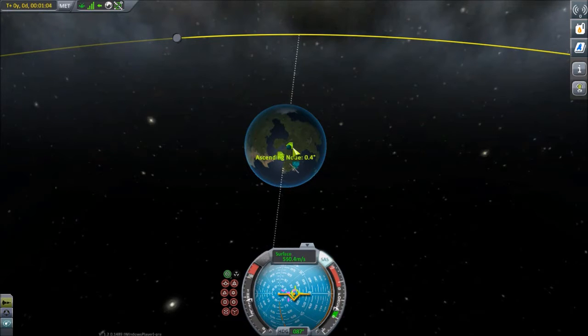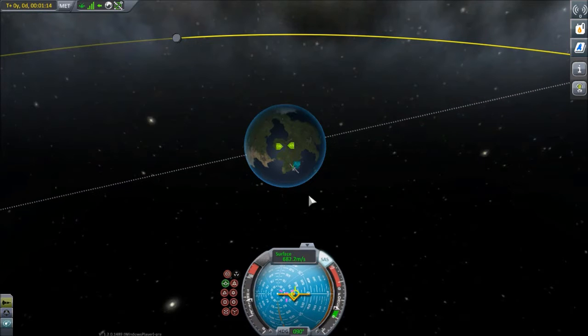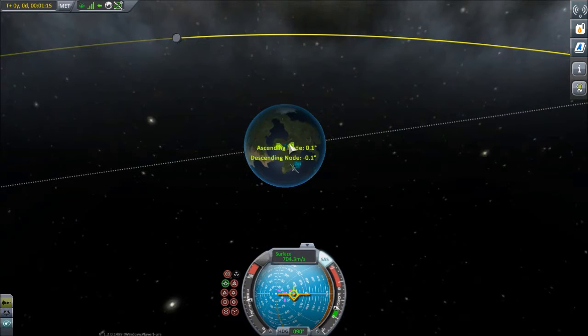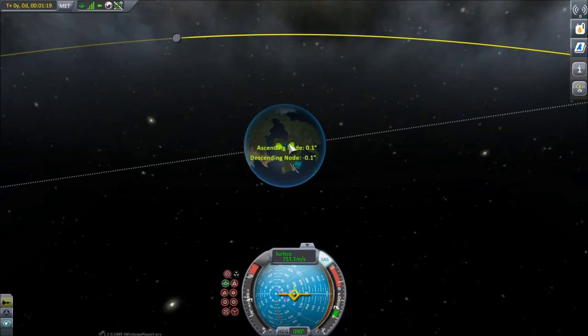You'll probably notice me setting the Mun as a target and using the ascending and descending node to try and zero out my inclination, because the Mun has zero inclination with respect to the axis of rotation of Kerbin, and so it makes it a perfect target for setting ourselves up with a nice equatorial orbit.